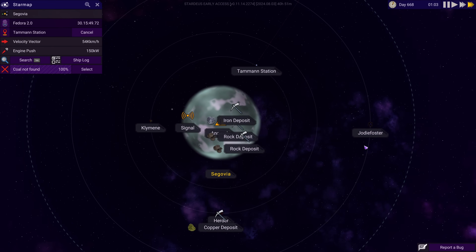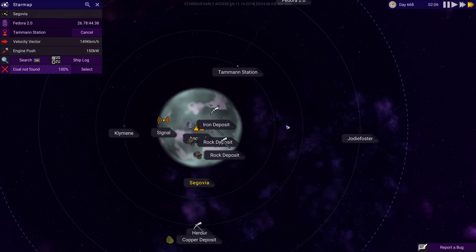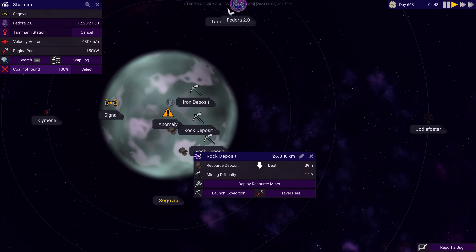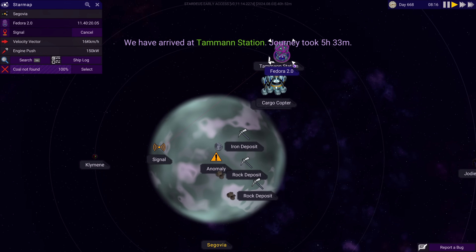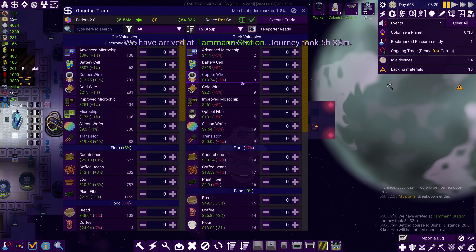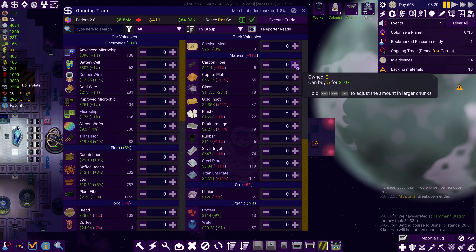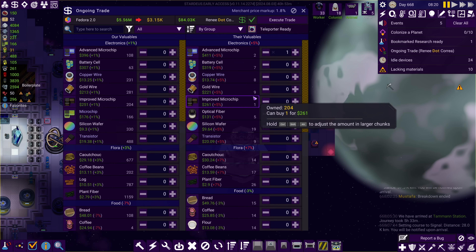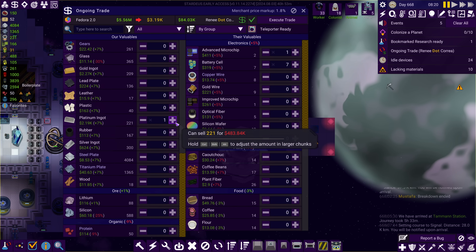Either way, we'll go to the station here. Wait a minute - this place is named Jody Foster! Cool, we could visit Jody Foster, she apparently lives there now. We're going to put some resource miners down on those rock deposits. Let's travel to the signal while we're here - open up the trade screen because we can do this while we move. I'm going to grab the advanced microchips because we need them, and carbon fiber since I don't have much of it.